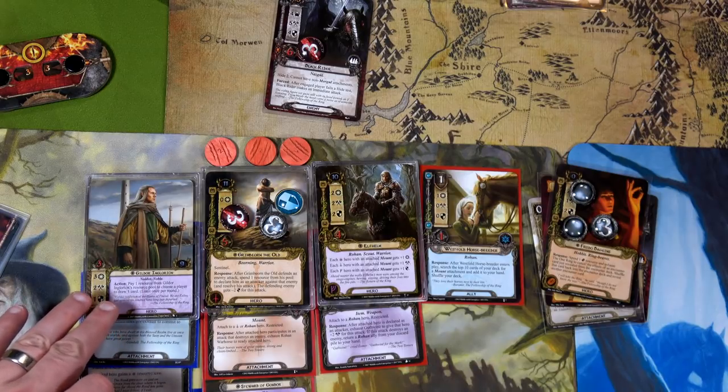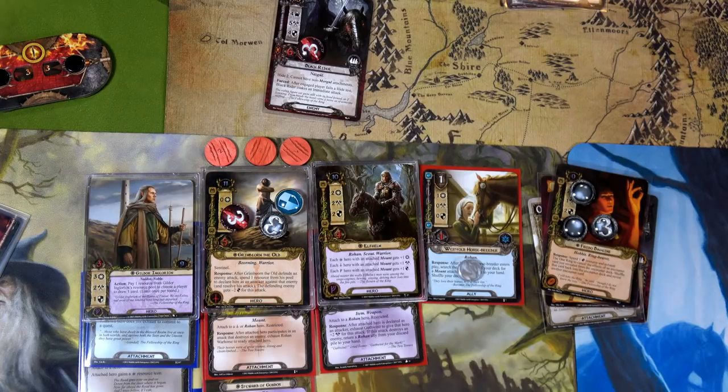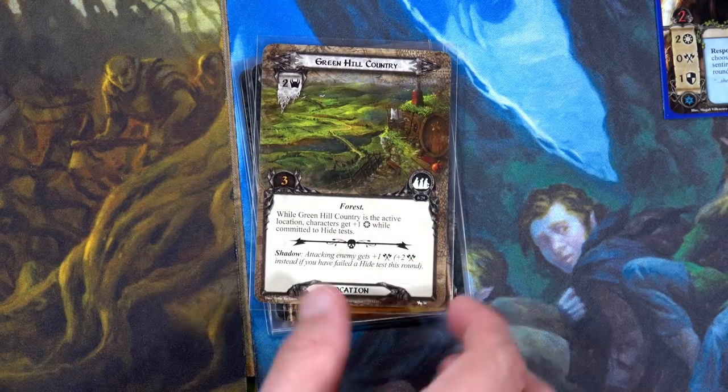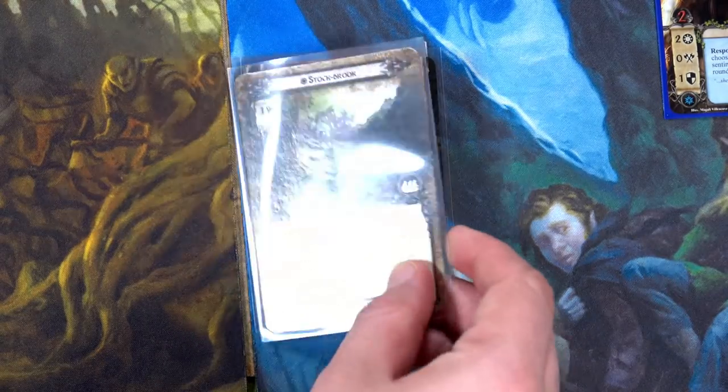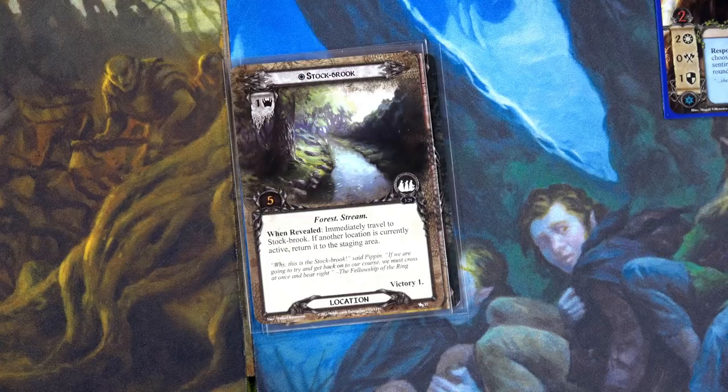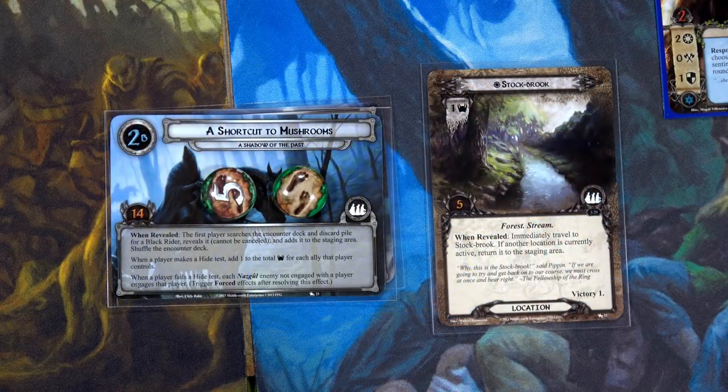For questing: Rohan uses Gildor for three and Westfold Breeder for four. Hobbit deck sends Treebeard for two, Bill the Pony for three, Pippin for five, Arwen for seven giving Grim Bjorn Sentinel and extra shield, Tom for eight. We can add more later. It's 14 to eight in the staging area. The first encounter card for Rohan is another Green Hill Country adding two threat; for the Hobbit deck — Stockbrook!